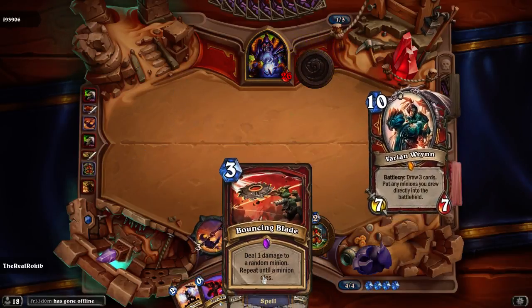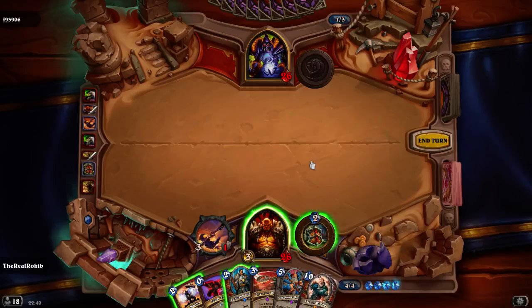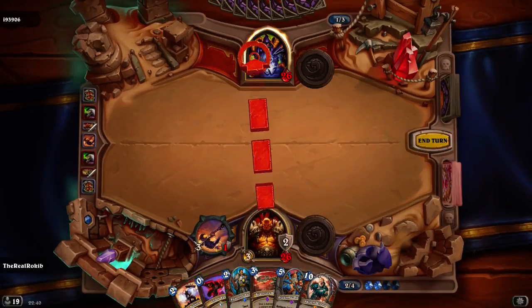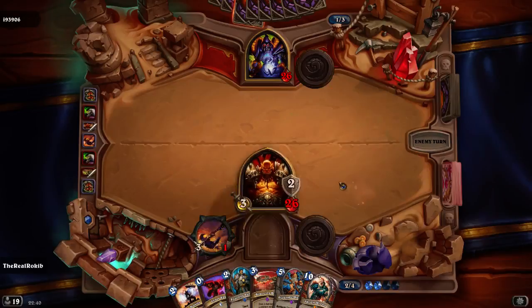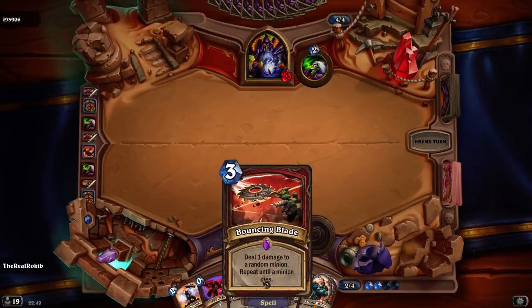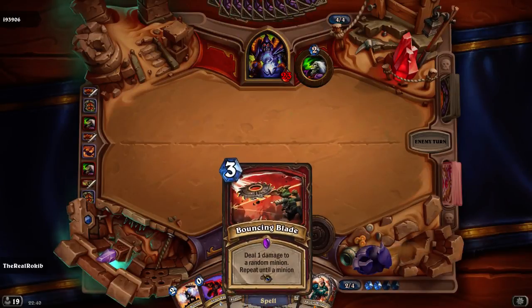Okay, we've got Bouncing Blade. Varian, Rin, Batacaride — all three cards. Put any minions you drew directly on the battlefield. Armor up, let's see him in the face. He needs life. We got Bouncing Blades. Hopefully he only throws one minion down and I'll kill it.